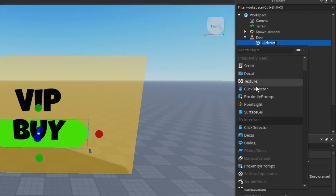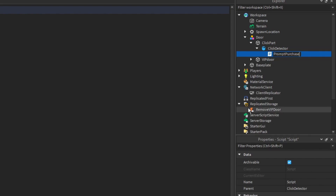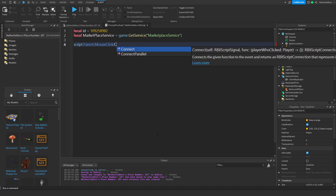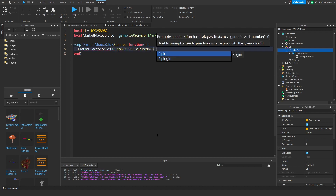On the click part, add a Click Detector, then add a Script to the Click Detector and rename it 'PromptPurchase'. When you click on the click part, it will prompt you to buy the VIP game pass. Start by creating a variable: `local id = [your game pass asset ID]`. Then create a variable for Marketplace Service: `local marketplaceService = game:GetService('MarketplaceService')`.